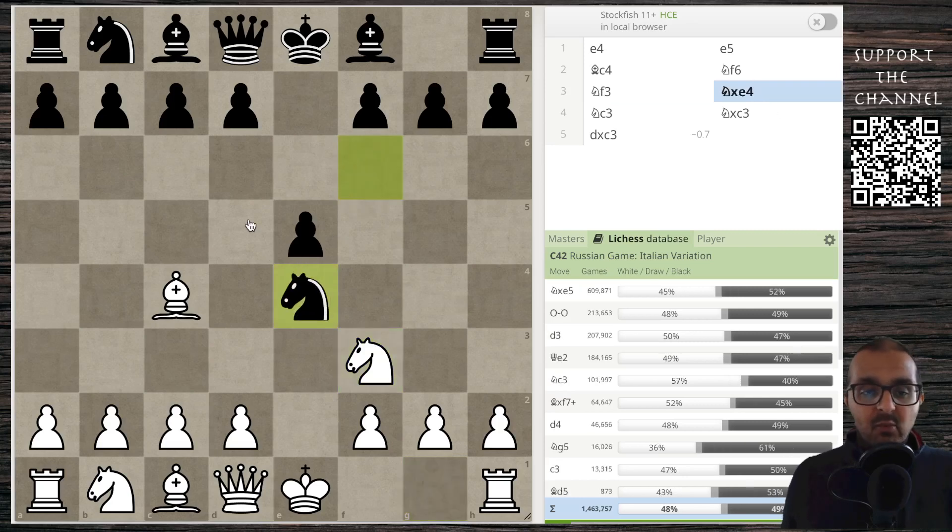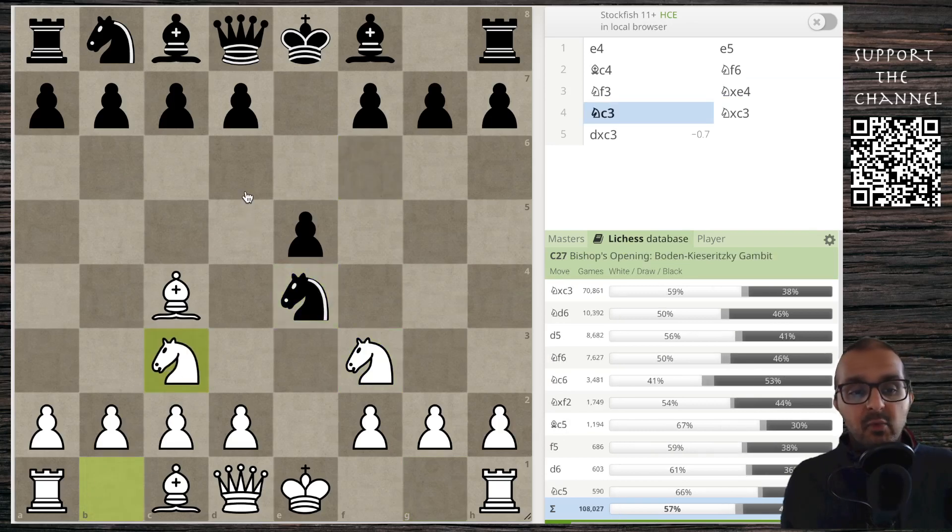Most of the time, black is going to take, so we have knight takes e4. The gambit begins when we play knight c3. You've got that reverse Stafford feel. However, in the Stafford gambit, white actually has an advantage of plus 2. Here, black's advantage is more slight — it's about minus 1, a little bit less than that.